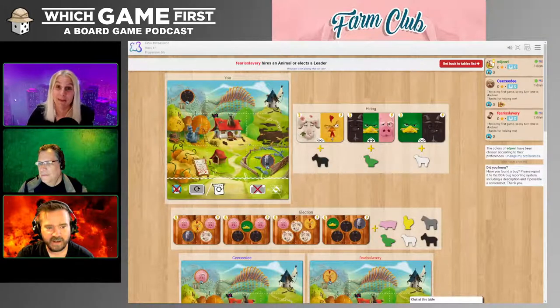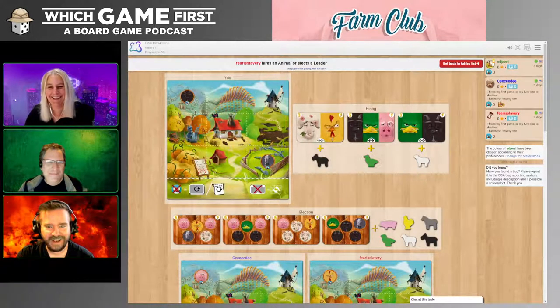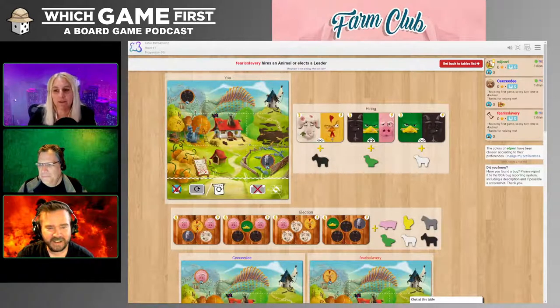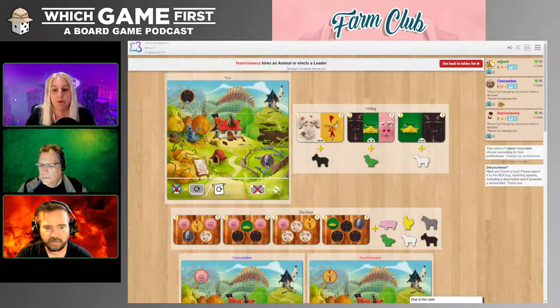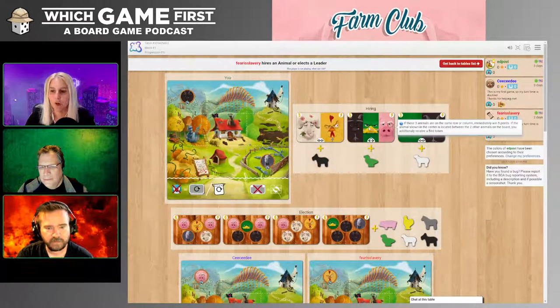Farm Club is a worker placement game. It's played in nine rounds. During each round, we're going to choose one set of things — a goal and an animal. You can see them on the screen: the card and the animal below it with a plus sign in between them. Each turn we get to choose between three cards available. You can mouse over the goal card to see what the goals are — they're normal scoring goals for placement of your animal on the farm.